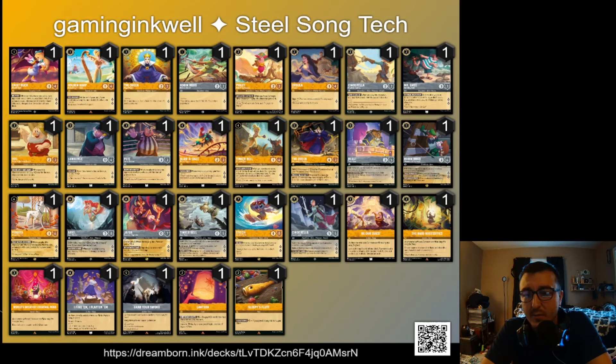We mentioned Queen and Robin Hood. Tragic Hero Beast — at one point this card was played in the vast majority of Steel Song lists back in set three, and even more in set two. But once set four hit, Beast really started to see a decline in Steel Song play because there were just other options and he felt almost unneeded. It's a fantastic card, but the deck's curve already gets up there with Rapunzel and Robin Hood and other cards.